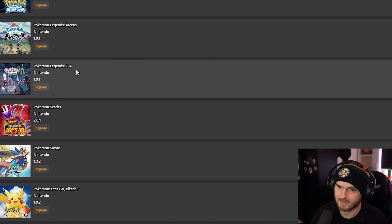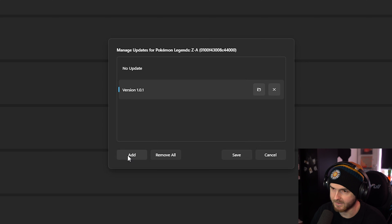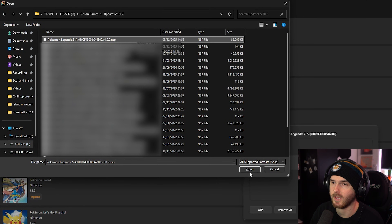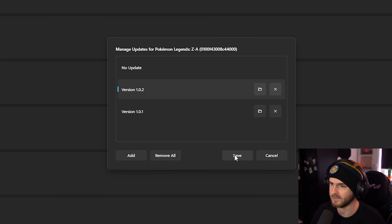Find your game in the list, right click it, go to manage title updates, press add, find your update NSP file and press open. It will give you a confirmation, press OK and then press save.